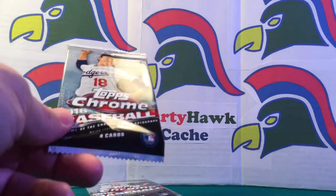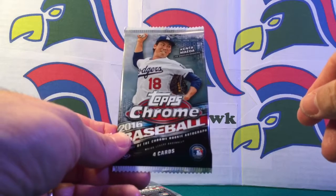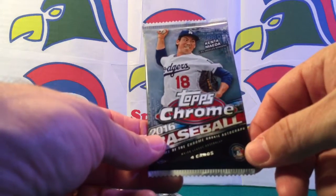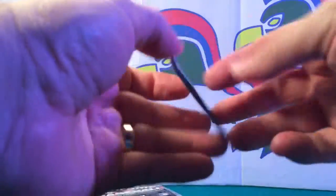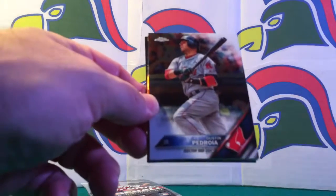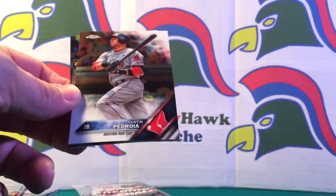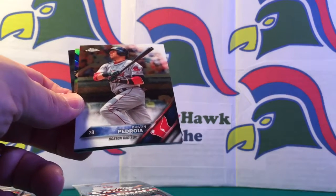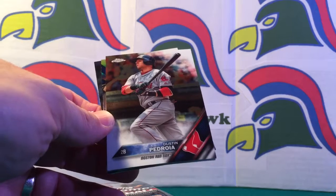Hello and welcome back to Sparty Hawk Cash. We are breaking a box of Topps Chrome baseball today on Saturday, October 29th, a couple days before Halloween. I purchased two boxes through Vintage Stock about a month ago and haven't found time to break them open. The Indians lead the World Series 2-1 going into game four tonight.